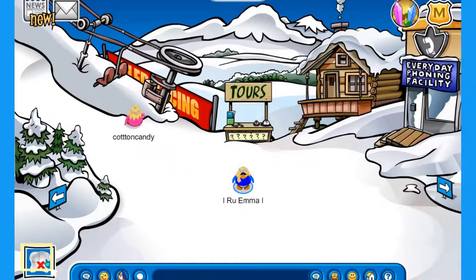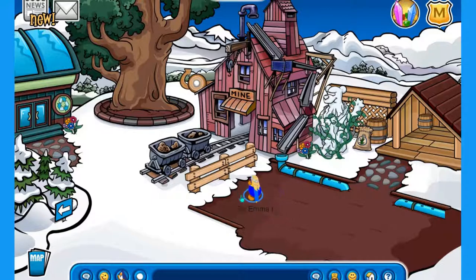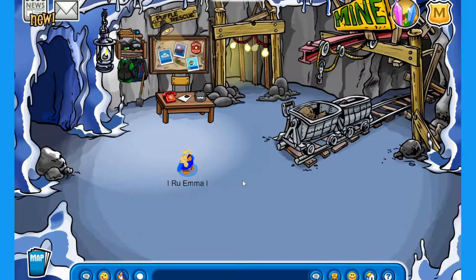All you have to do is click on the bottom-left map button, then go to Mine Shack. Click on the Mine Shack icon and here we are. You have to click on the entrance of the mine, and after entering the mine, go to the cave mine to collect coins.